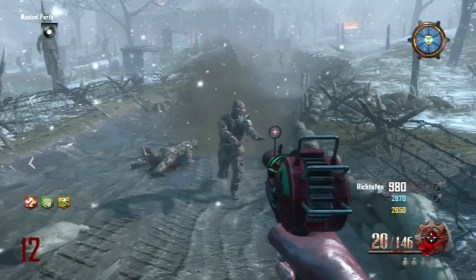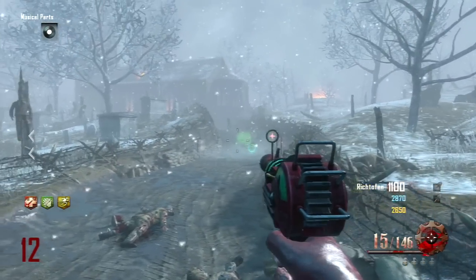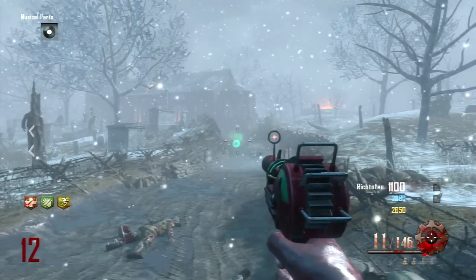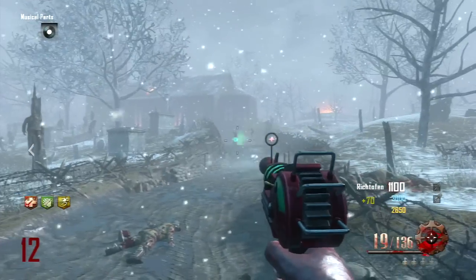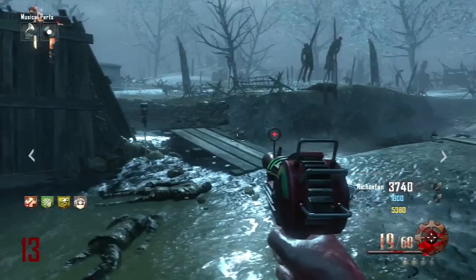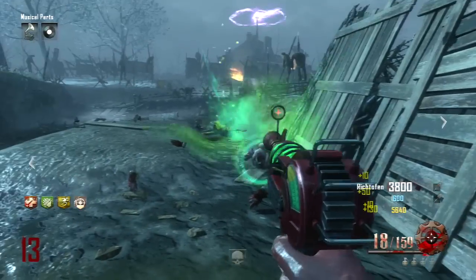The first effect you gain is your hipfire spread is tightened by 35%. Now if you guys aren't really big into numbers having to do with guns, that is an insane improvement. And if you guys look at the gameplay on the screen, you can see that I already have the Ray Gun, and it already has some really narrow crosshairs. Now with Deadshot, you can see a noticeable increase, even though the crosshairs were already really narrow before.